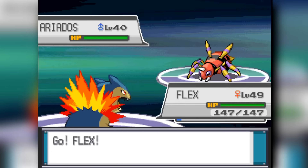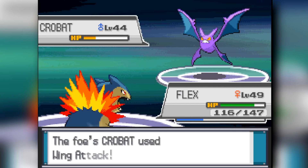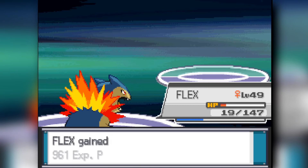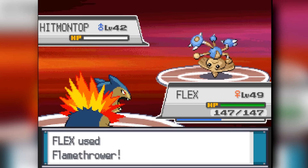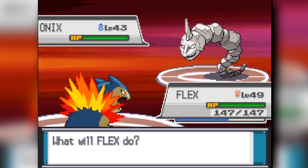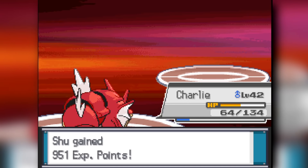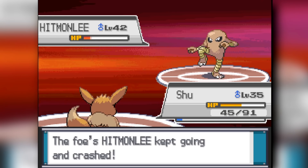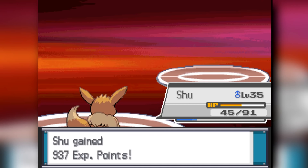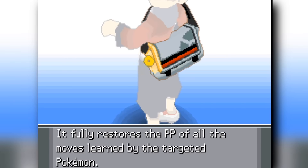Koga comes out and meets the same fate. His Crobat almost beats me with Double Team, but luckily I wake up and burn it — Flamethrower knocks it out. And Venomoth is not going to survive anything. Heading into Bruno, the Fighting-type — kinda. He has an Onix for no reason. Flamethrower knocks down the Hitmonlee and the Onix, then Gyarados finishes things off against the Machamp. Hitmonlee actually misses his High Jump Kick against my Eevee, so Eevee gets free XP — can't complain about that.